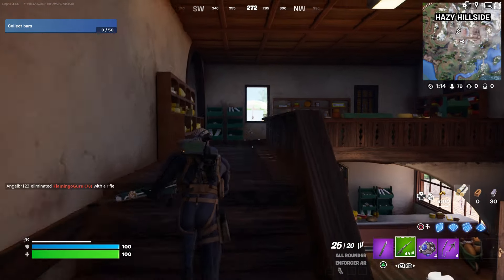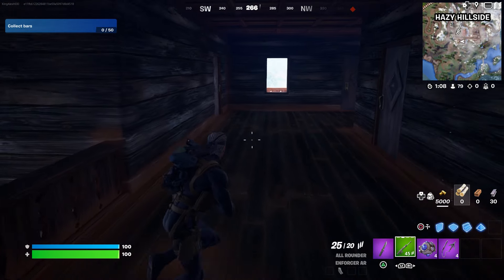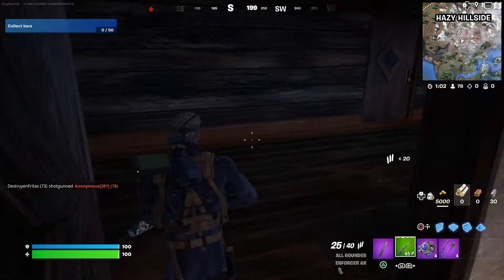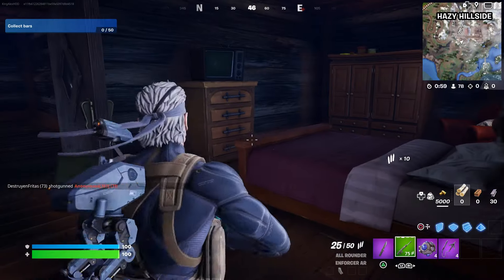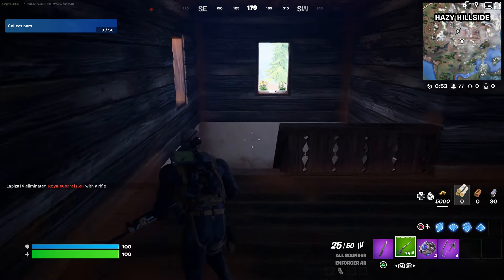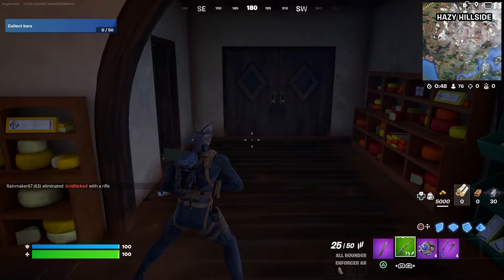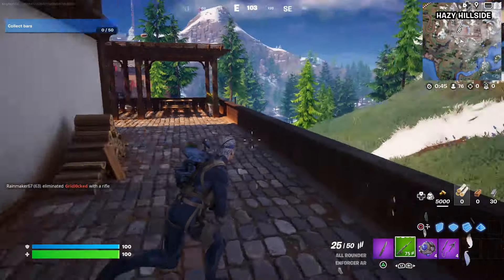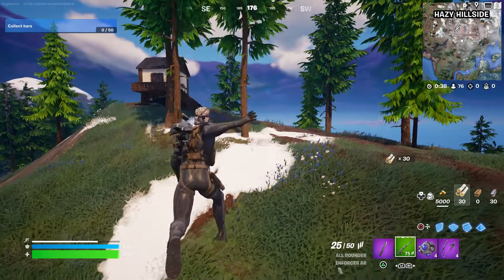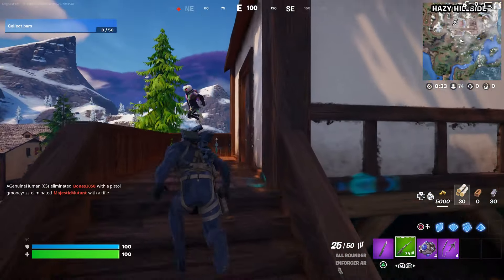Walk up here — sometimes you can find it right up here. As soon as you find it, you can use it. I'm not sure if they upgraded the damage or not, but basically what we're doing right now is looking for the weapon. There are a lot of weapons in this location, and there's a possibility that you could find it here or at the other spots I showed you. Let's keep looking.